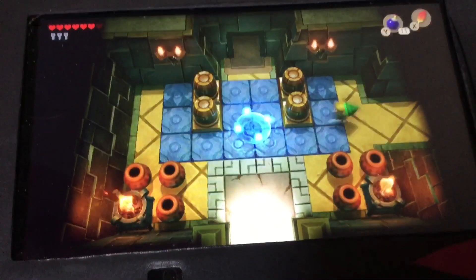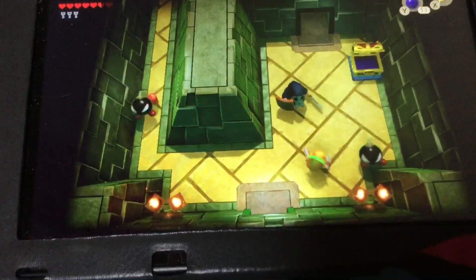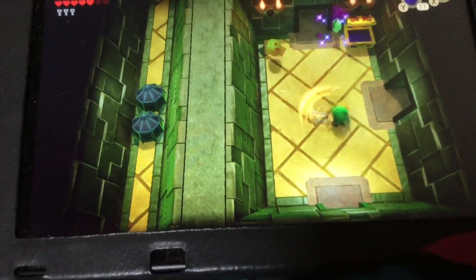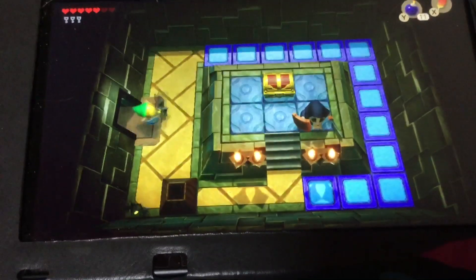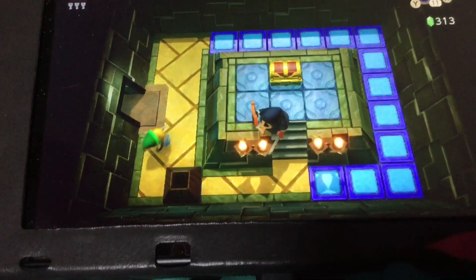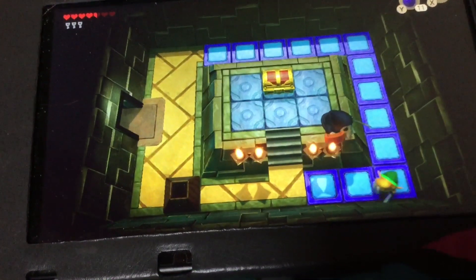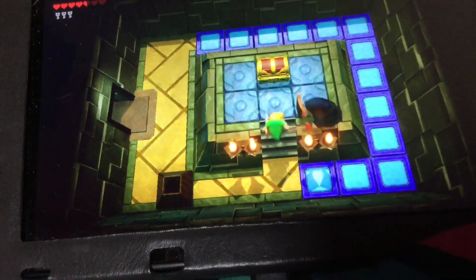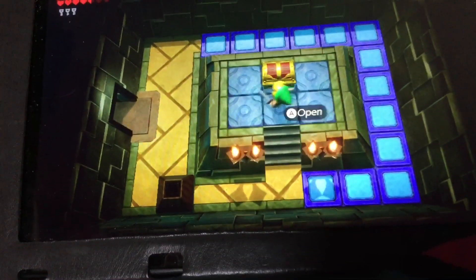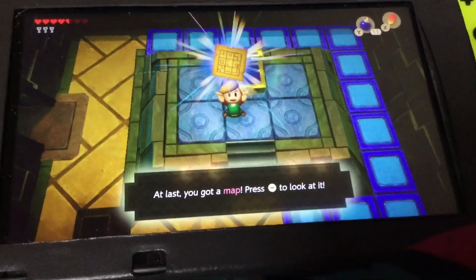I'm going to do a little bit of side tracking. There's a chest right here which will get us a map. Get out - alright. This one will give us a map.